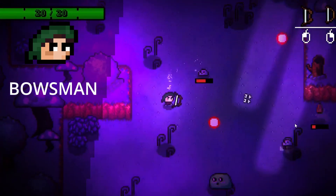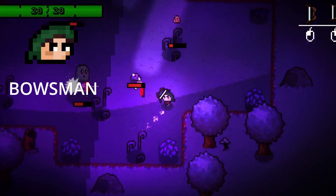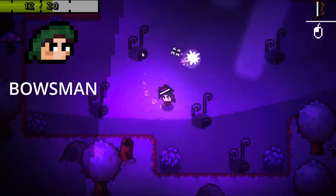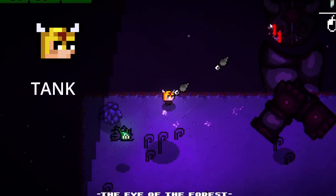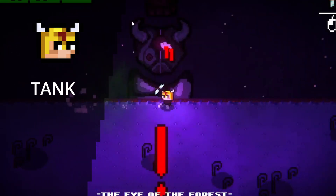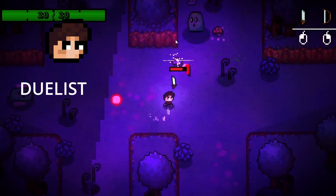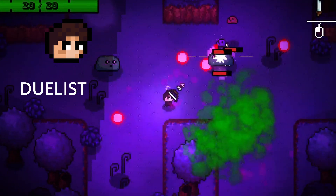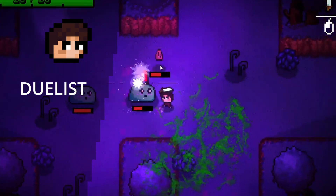The bowsman has two bows: one which shoots fast and another which shoots two shots at once. This is a class for people who want range with a fair amount of health. The tank does the opposite — it has high health but only has two weak swords. The duelist is the basic character who has one fairly decent sword and one fairly decent bow, and 20 health.